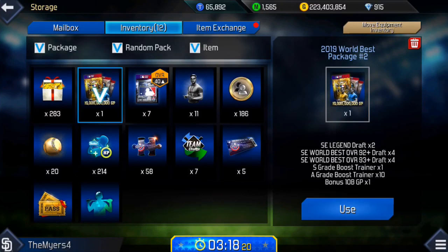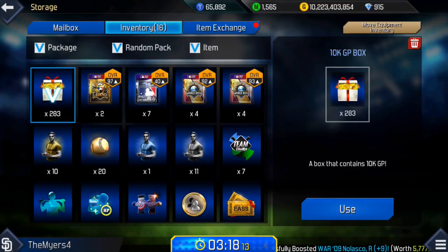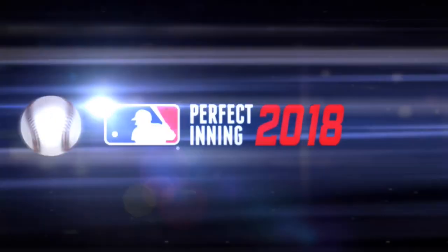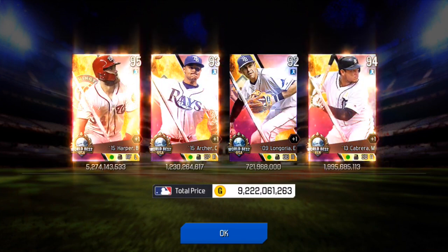Hello everyone, welcome back to another MBPI 2018 video edition. Hope you're having a good day. Today we're opening the 2019 World Best Package 2 — I got 15 from winning a home run derby in real life. So here we go, we're gonna open up the 92-plus World's Best. It also comes with 10 billion GP, so we're gonna see if this is worth it.